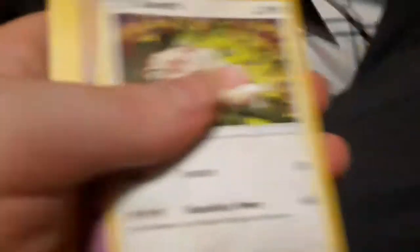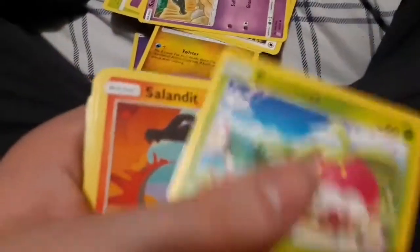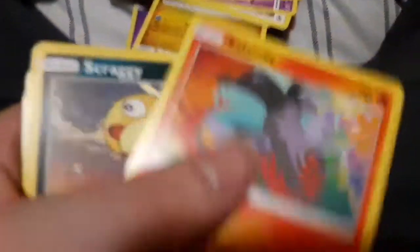Let's just get this opened. We got a Poison Energy, Dragonair, Steelix, Dewgong, Sableye, Salandit again, Bounce - sweet, another Salandit, Scraggy, first holo of a Druddigon, and then Meloetta.